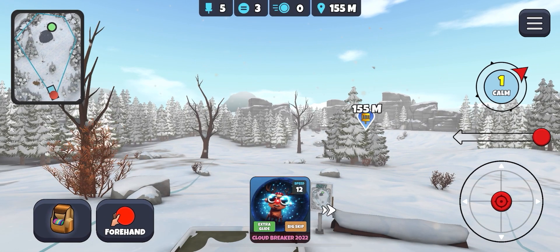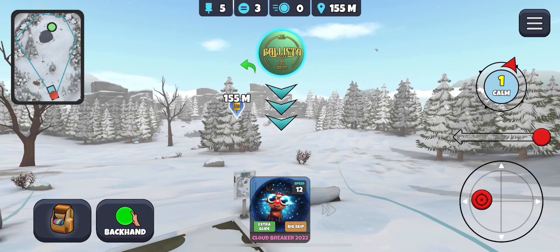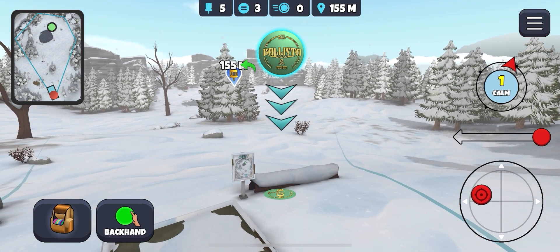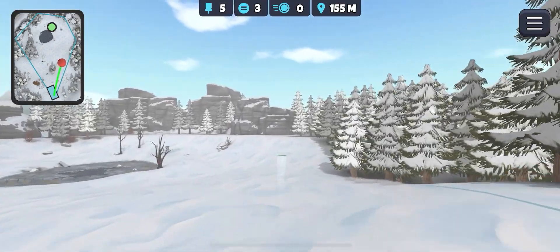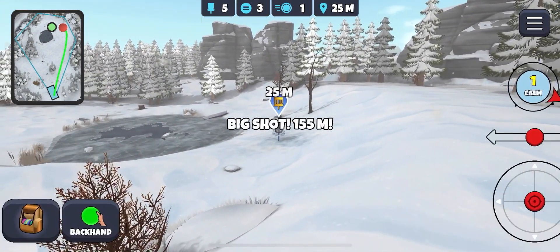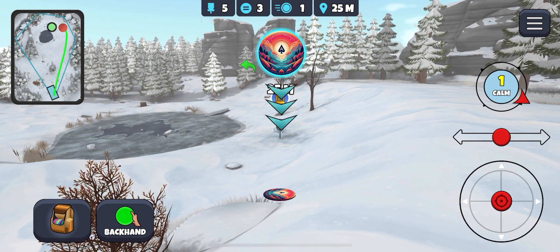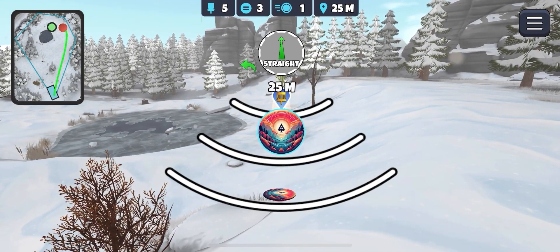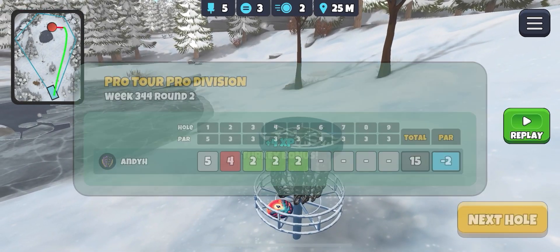Pass three, first hole. Change to backhand and we'll take the Ballista water skip glide again. No wind, which is nice. Put like half a disc's worth of hyzer. That's not turning at all — that was not a good shot. Okay, downhill, 25 metres. Aim down a little bit, that amount of power. Move it to come back — there we go, yes! So after a bit of a wayward drive we still get the birdie, which is good.